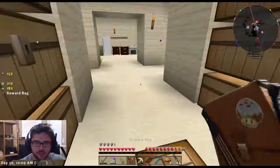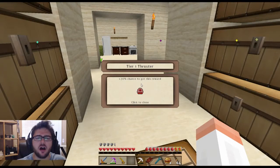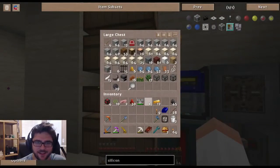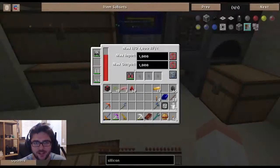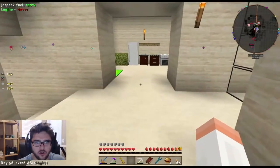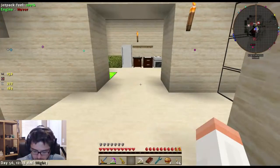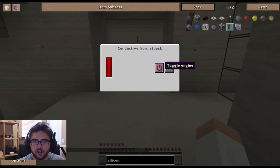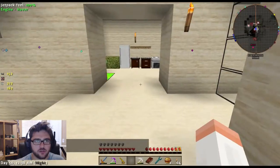It says this is a basic reward bag. Oh, I needed that - darn, that would have been good to have a minute ago. Cool, so now we can fly! Conductive iron jetpack - engine enabled, hover mode is good.